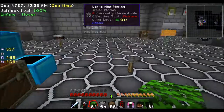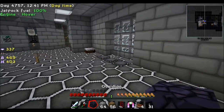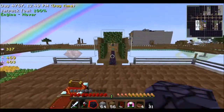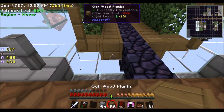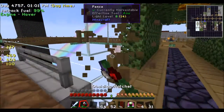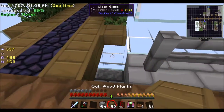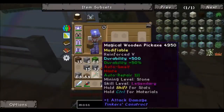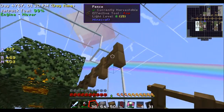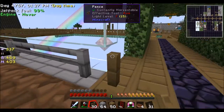We need wood. But I have so many things inside of my inventory. Go inside here and here. Grab one of these. Glass. Oh, leaves. No, we need wood and wood slabs. Maybe fences.